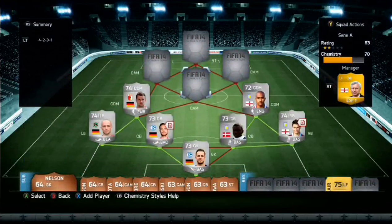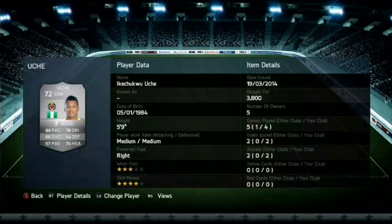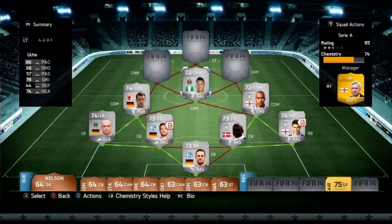Here is where the real fun starts. At the first CAM spot, we do have Uchi — I think that's how you pronounce his name. He's from Nigeria and plays for Villarreal. He cost me 3,800 coins, 4-star skill moves, 3-star weak foot, and he is an absolute genius with the ball. He's 86 pace, 78 dribbling, 74 heading, and 66 shooting — he just knows how to get behind players.